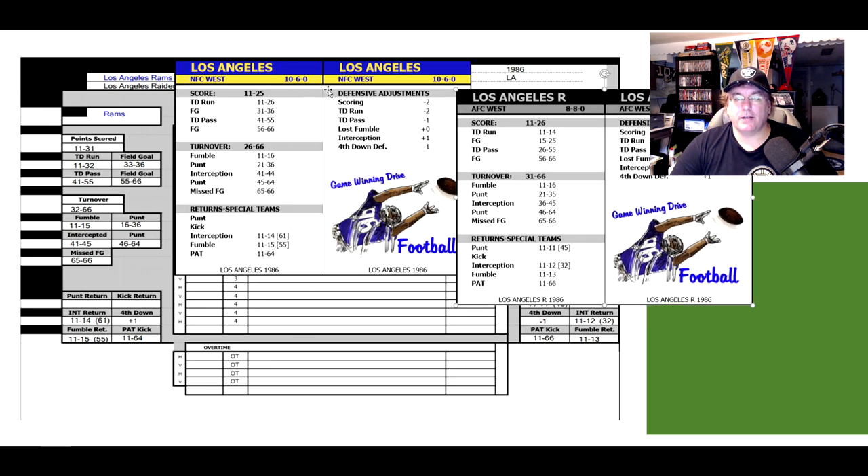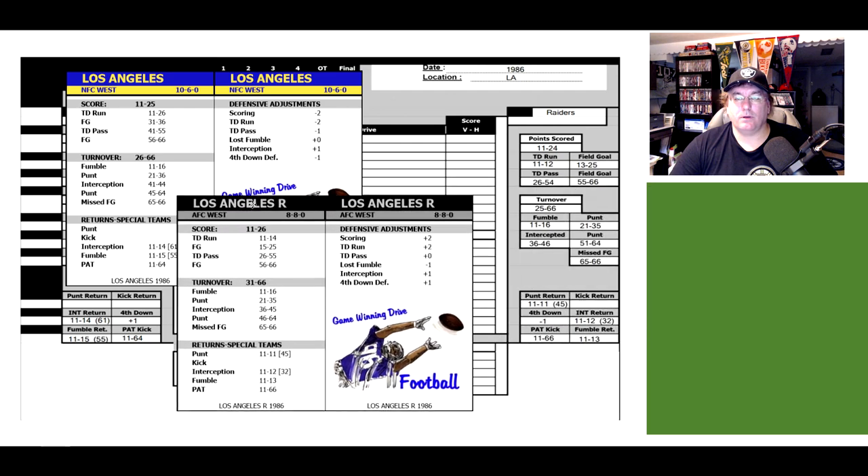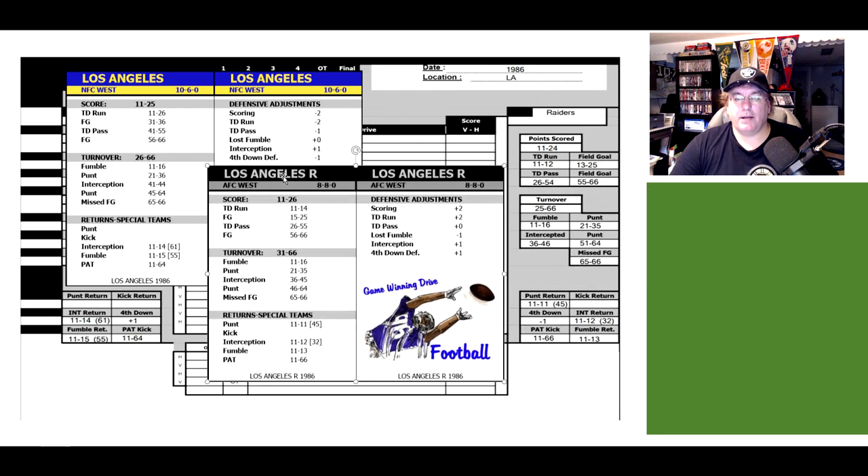Now let's take a look at the Raiders quickly and do the same thing. The Raiders are normally 11 to 26 scoring, but the Rams defense says subtract two, so there's less of a chance to score — 11 to 26 becomes 11 to 24. That means turnovers now increase from 31 to 66 up to 25 to 66. Looking at the touchdown run, normally 11 to 14 — we subtract two, so that's only 11 to 12. That increases the field goal: instead of 15 to 25, it's now 13 to 25.